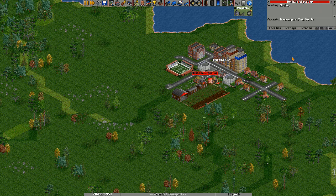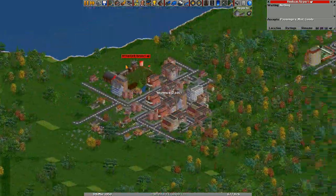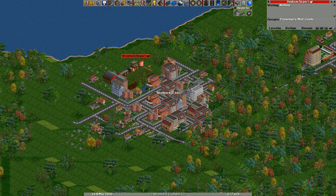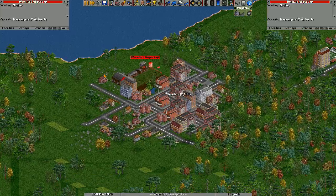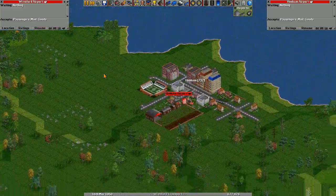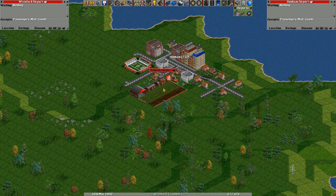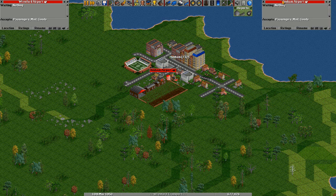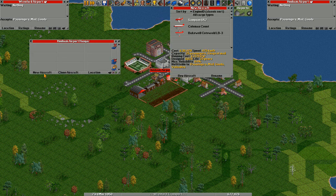We'll just put that on this side of the screen and scroll across. Click on that airport and we'll get the information about the other airport too. Now we need an aeroplane — we've got two airports and we need an aeroplane to go between them. Instead of clicking on the airport to get the information sign, we click on the hangar in the left corner, which brings up the airport hangar where we can select new aircraft.